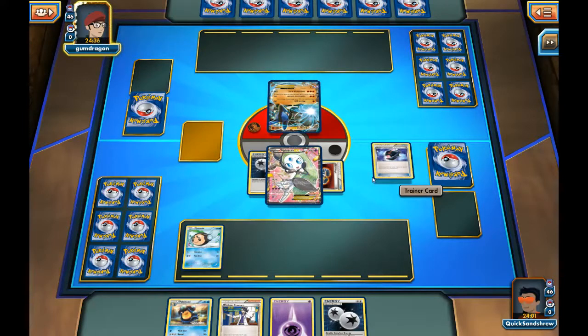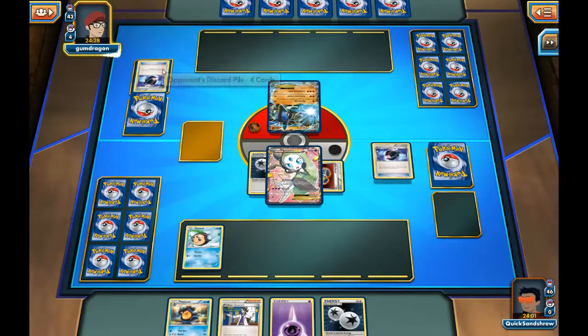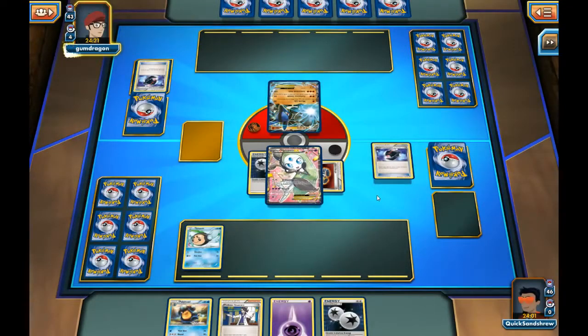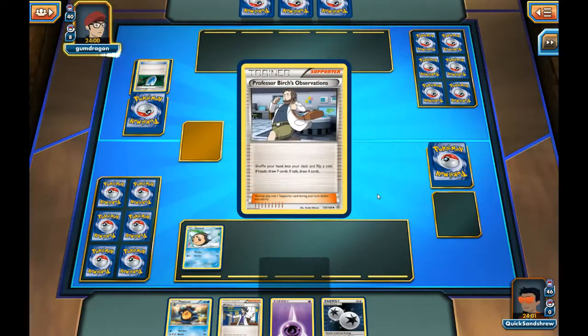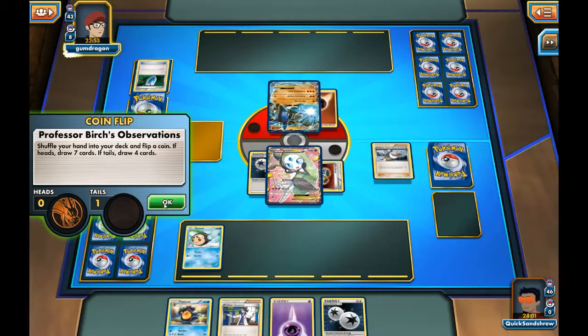Battle Compressor — he could either be getting Steel Energy or Trainers. He just threw a Machamp in his discard. He's playing Maxie's Hidden Ball Trick — he wants to get down to one card in his hand and then bring the Machamp into play. Let's see if he flips to 7 or 4. Come on, Tails. Yep, just 4.